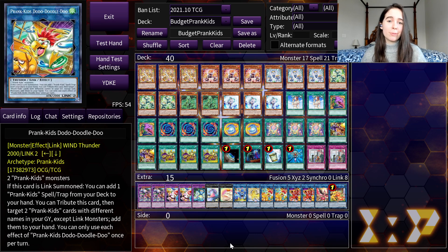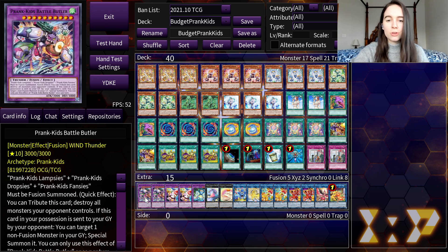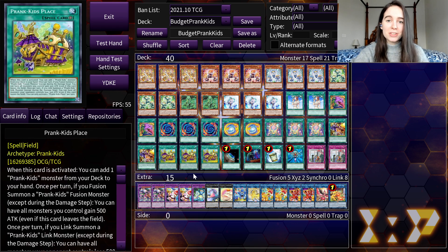This deck is a perfect candidate for budget decks because it is already so budget. A lot of the cards got reprinted in Maximum Gold Eldorado, so it was already fairly affordable. But now it is even cheaper because cards like Prankids Place got a lot cheaper, and Battle Butler got a little cheaper as well. This whole deck only costs about $55 and that's not making a lot of sacrifices.